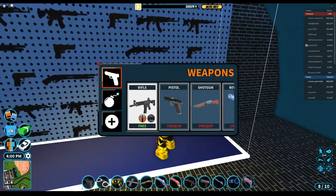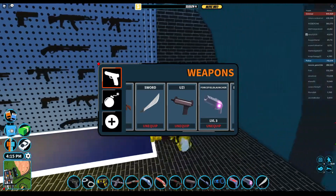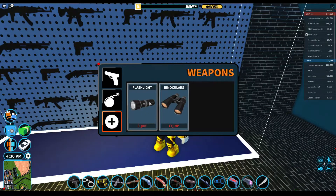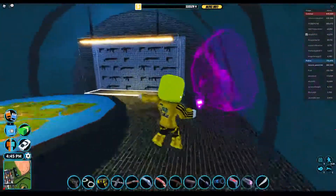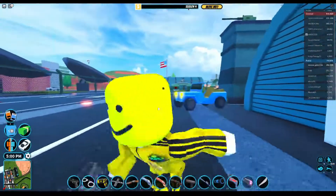Also, the Rifle might have a Gun Skin, but I don't have the Crime Boss gamepass, so I can't show that one. The things I did not include are the Sword and Force Field because they do not have a Gun Skin. I also did not include the Smoke Grenade, C4, and Flash Line Binoculars because they also don't have it. So that's every gun with the Earthquake Gun Skin, besides the Rifle which is behind a gamepass. Bye everyone, AmazingVlogs is out. Bye guys.